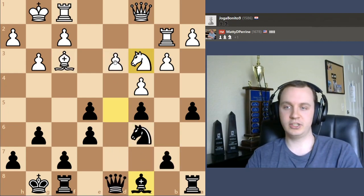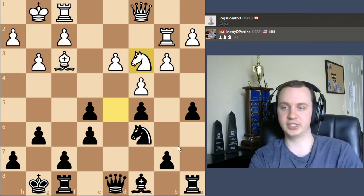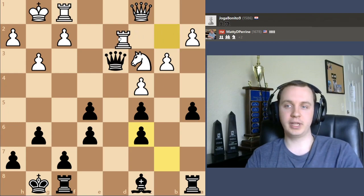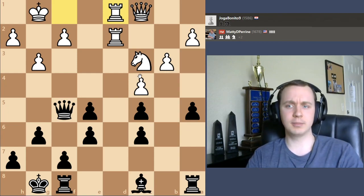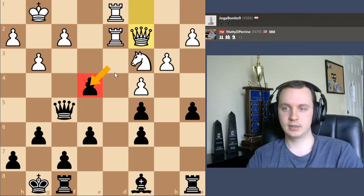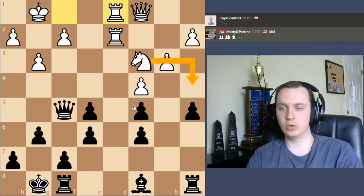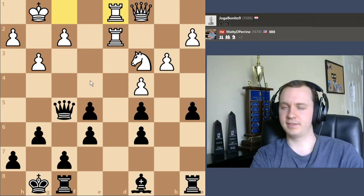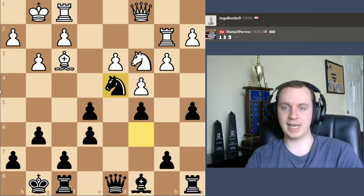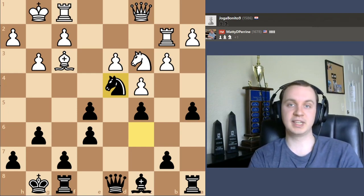Very important that we don't rush for grabbing the first thing we see. It looks good to take it, but I do think this would actually be a big positional mistake — white could now play rook to d2, then maybe rook to d1. It's very hard to come up with a good idea. Even though black's up two pawns, it really doesn't feel like we're up two pawns in this position. Knight to d4 is much better. We're already up one pawn — we don't need to get greedy for a second one at the cost of almost being down a bishop.